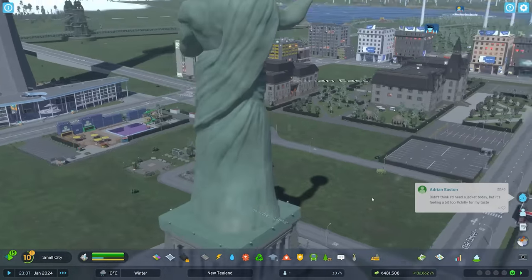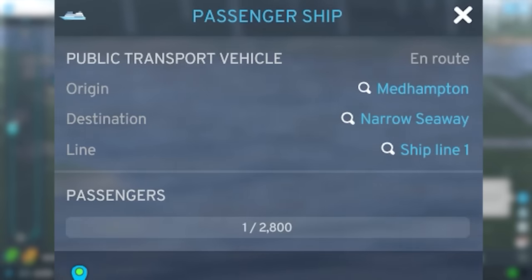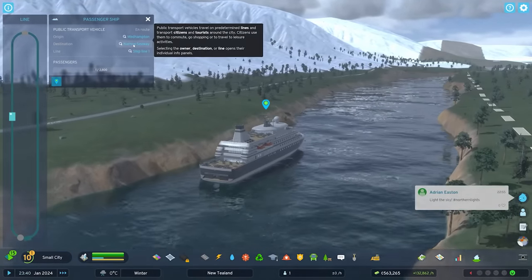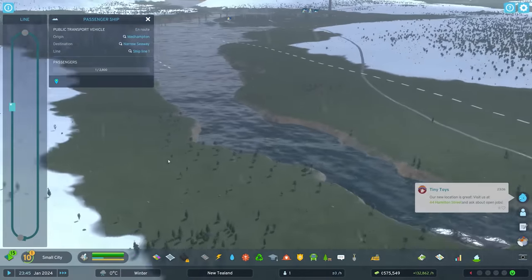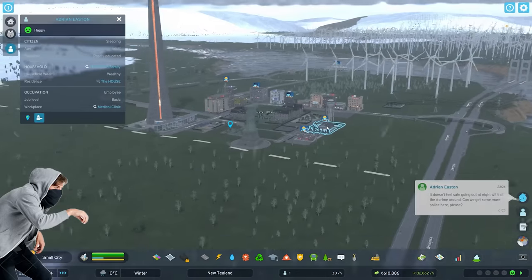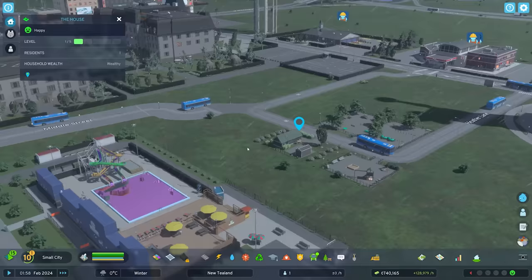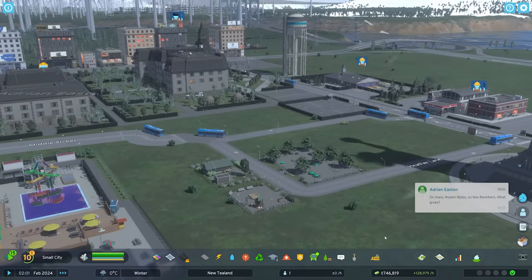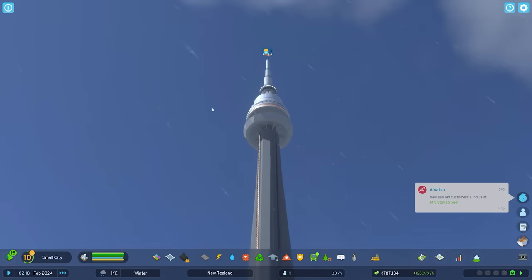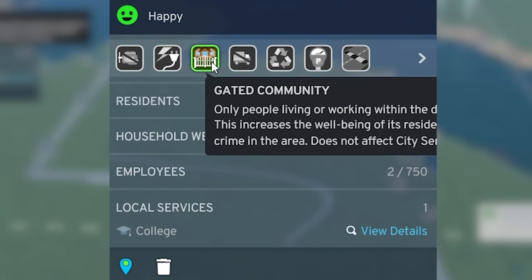We've got a ferry coming in. Anyone on board? No, no one on board the ferry. Wait — there is one passenger on route. Oh my God, this is incredible. It's actually leaving the city. Adrian, you best not be leaving the city. No, you're sleeping in your house. Lovely — that was someone else passing through. Tourism-wise, the buses are now a go in Adrian's life. There is still no one yet to visit the city, but it is a rainy day — how can we expect people to turn up on a rainy day? Welcome to Adrian East, the greatest location. Maybe I need to turn off the gated community.